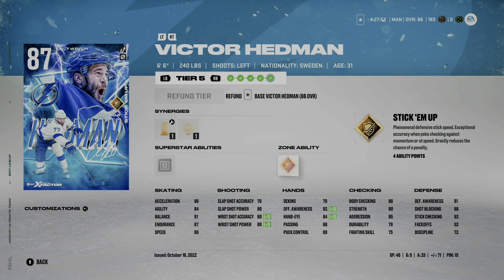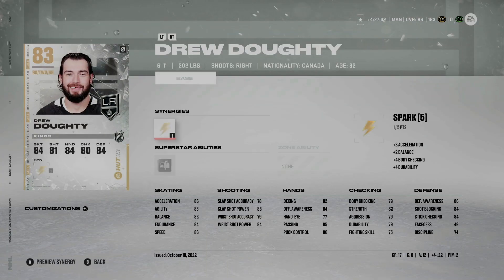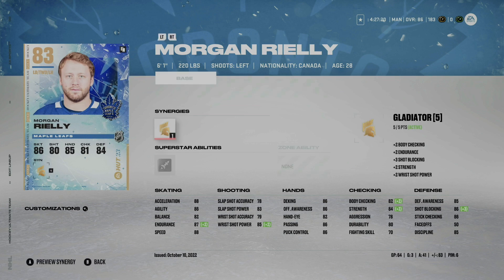Protecting the puck with Victor Hedman in this game — he's extremely hard to take off due to his long reach and size. I'm debating whether upgrading his X Factor is worth it as the year goes on, but right now it's fairly cheap and the Gold Stick 'Em Up is worth having. Lastly on our third defensive pairing, we have Drew Doughty — 6'1", 201 pounds — pulled from a base pack so we're keeping him for now. On the right side we have Morgan Rielly — 6'1", 220 pounds — who I've noticed is pretty good offensively, fairly quick, and not a defensive liability, which is all I can ask for on my third pair.